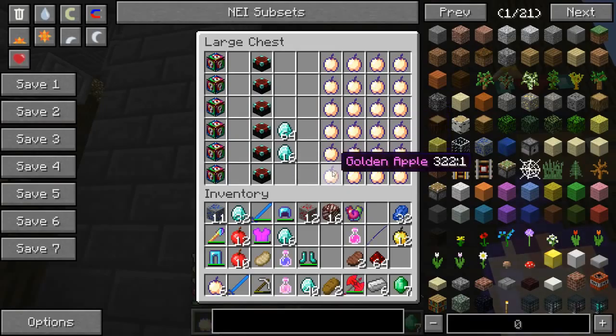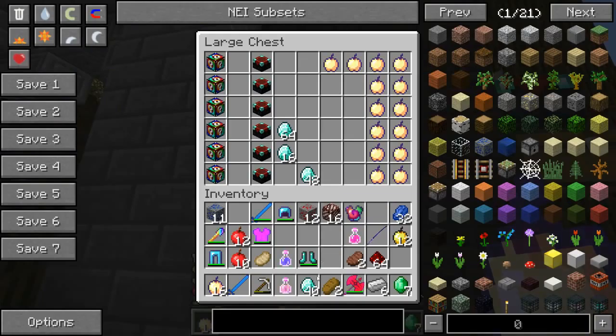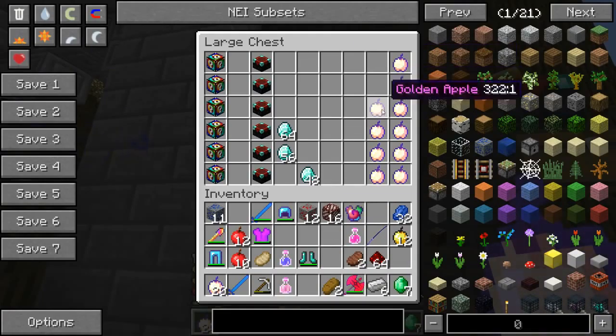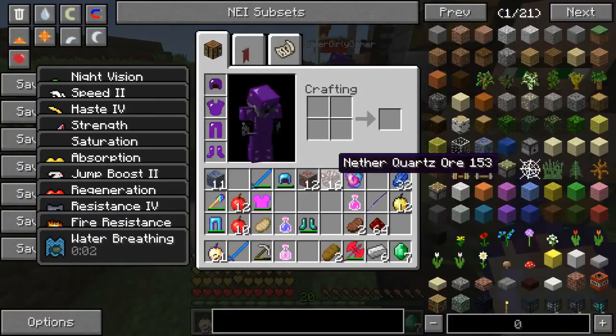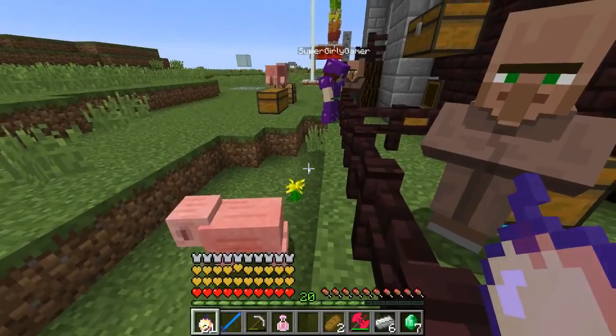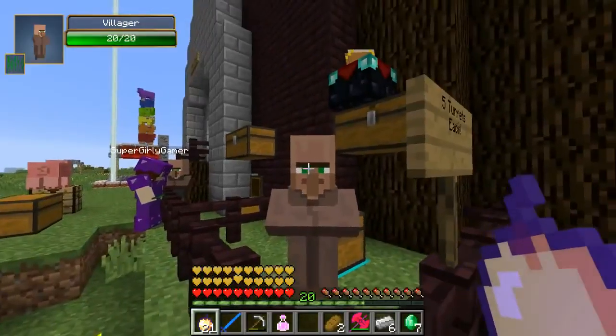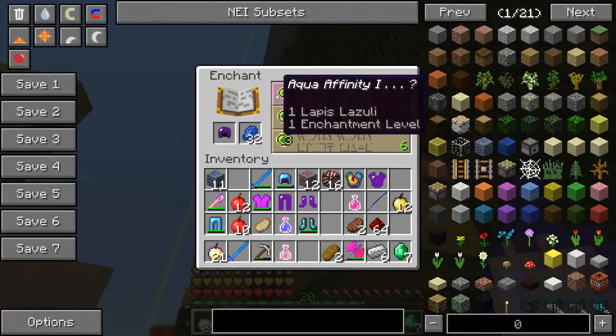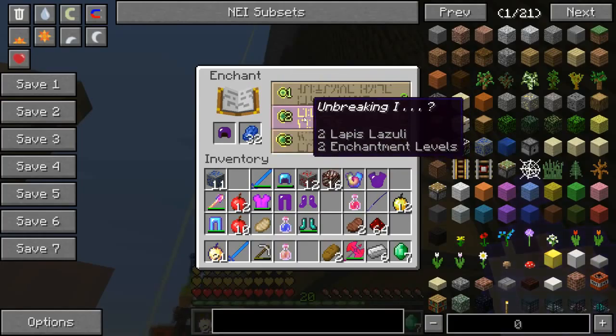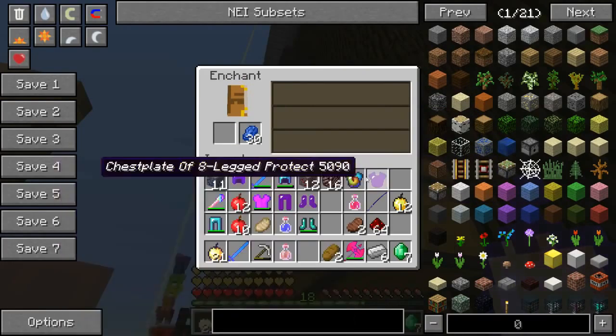Pat buys ten enchanted golden apples with 80 emeralds, then six more with 48, for a total of 21 enchanted golden apples. Jen only has five total. Pat is completely ready for battle but needs to enchant. He puts unbreaking on everything so his armor doesn't break in battle.